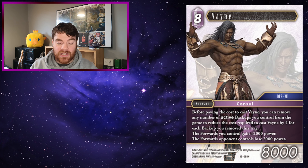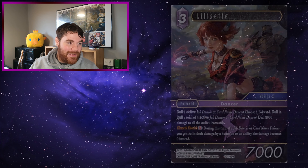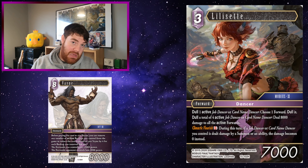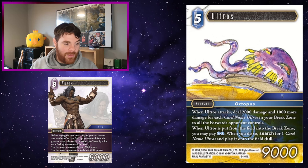Vayne: an 8CP 8k forward. Before paying the cost to cast Vayne, you can remove any number of active backups you control from the game to reduce the cost required to cast Vayne by 4 for each backup removed this way. The forwards you control gain plus 2000 power and all the forwards your opponent controls lose 2000 power. What's great is this can be played in any element — Mono Water, Mono Fire, it doesn't matter. Just remove two active backups and he only costs you 0 CP.